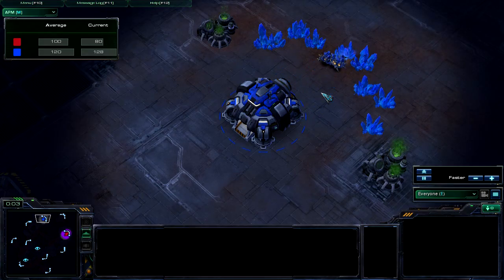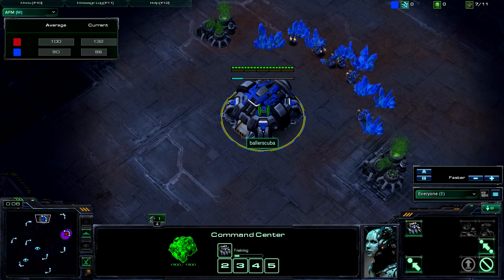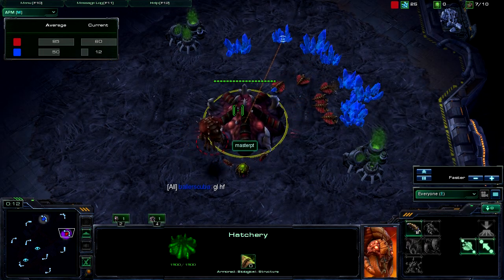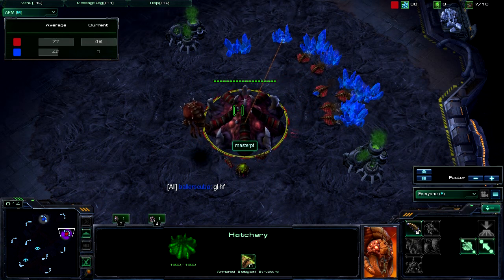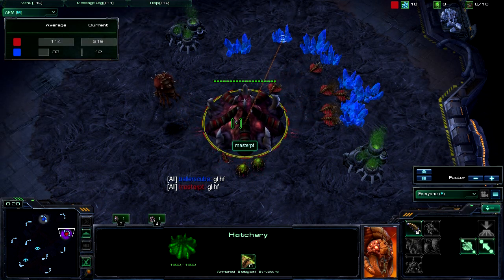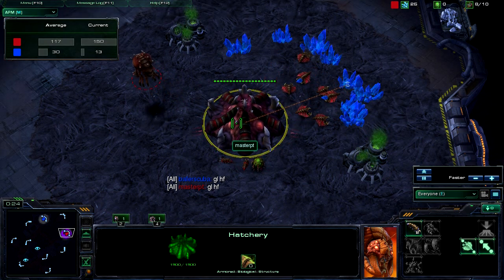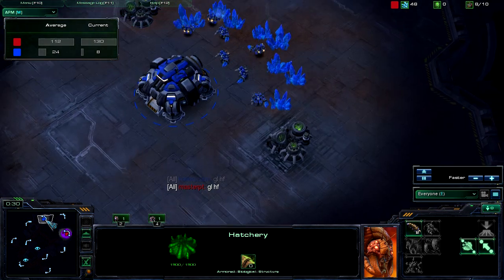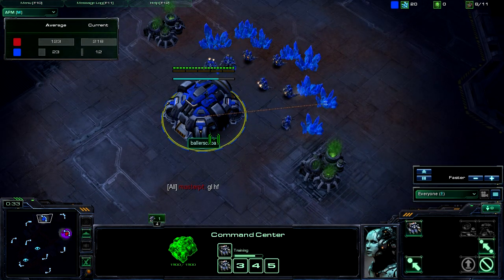Here we are in the game. I have spawned as the Blue Terran in the north, up against MasterPT, who is the Red Zerg in the east. The map is Scrap Station, which is a very good map for Zerg because of the huge rush distance and the easy-to-defend expansion. Really, this is a map designed for an economic build.